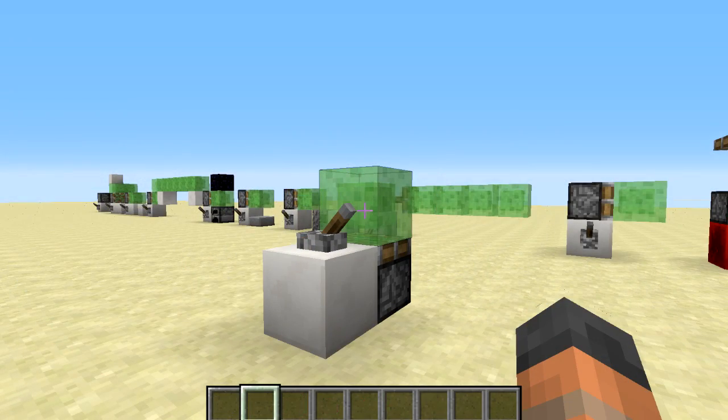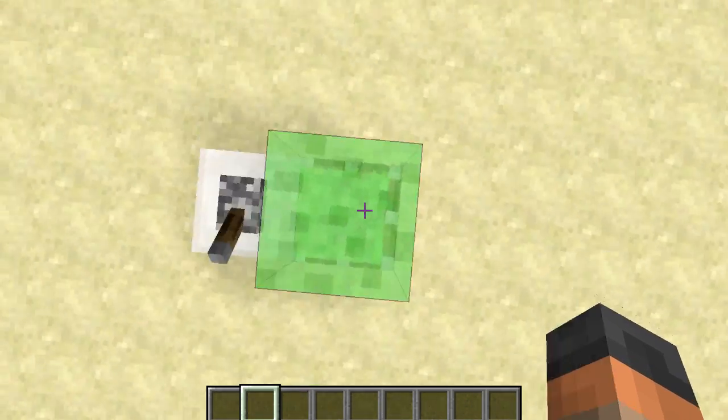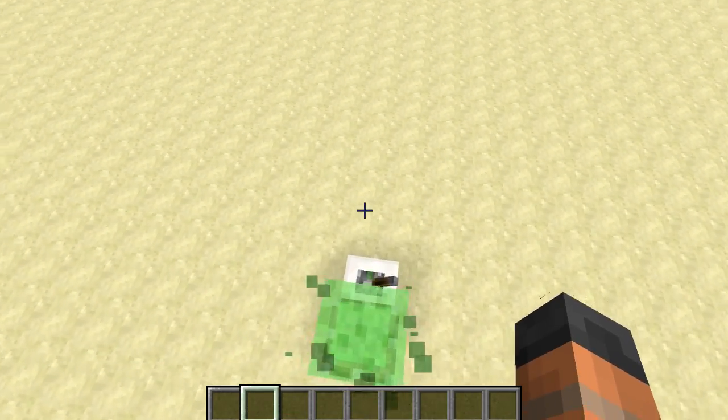There is another feature with the slime blocks. I'm not sure if this one was actually added in this update, but if you stand on top of it with a piston underneath it and then power the piston, you get thrown up into the air like that, which is pretty cool.